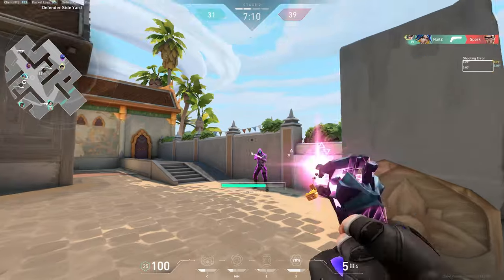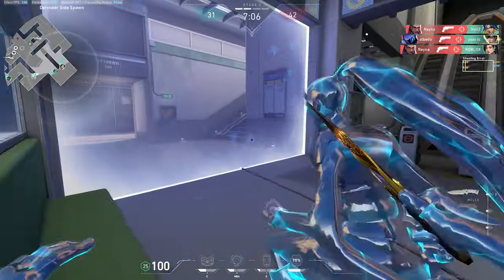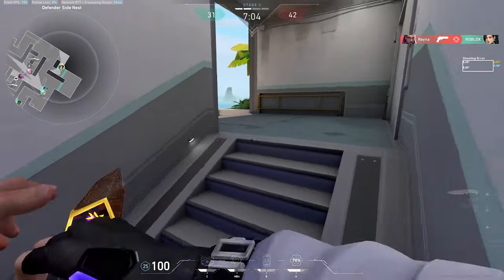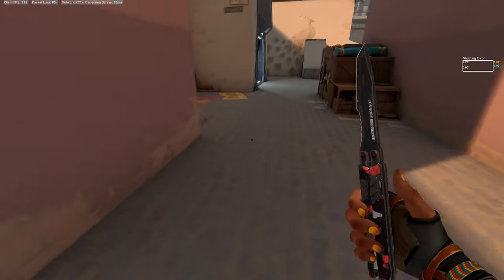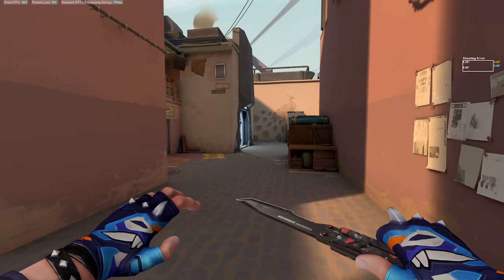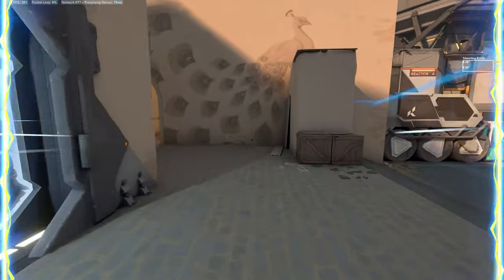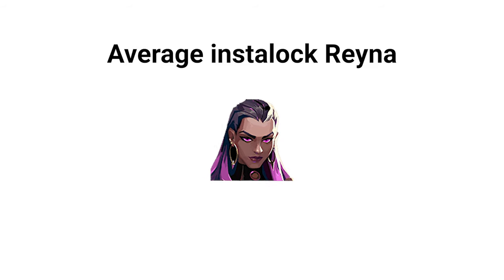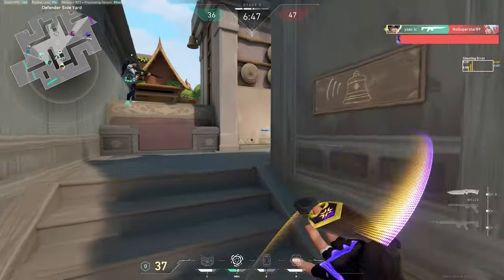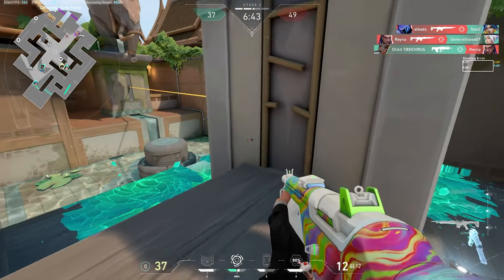But why is that? Well, that's pretty simple — all of them can't make space. All of them have a very hard time making space for their team to enter onto site. Jett can dash into the site and Raze can satchel in, while Yoru's entry method leaves him vulnerable, Neon's is too slow, and Iso and Phoenix don't even have a way to enter site. Just giving them a dash like Jett? No — that's stupid. We're gonna make them better without completely changing their identity.